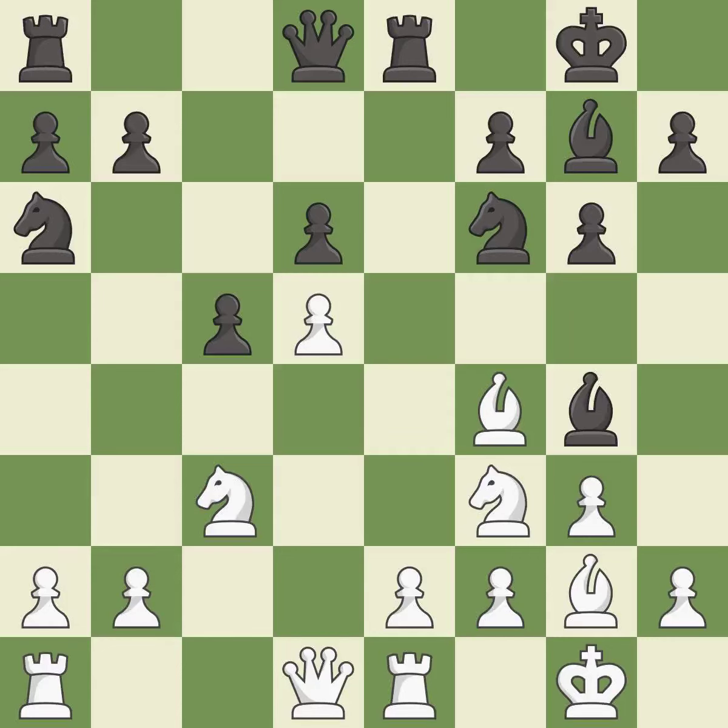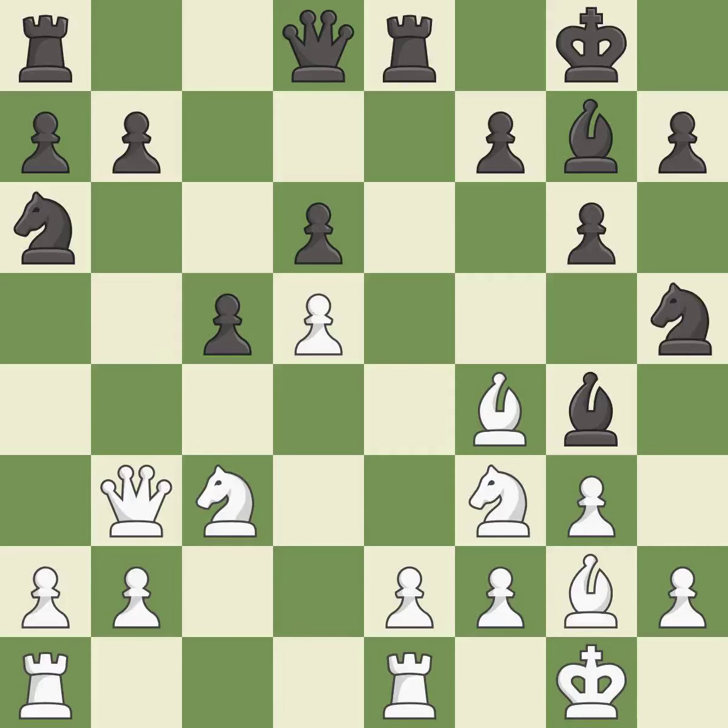Another bishop is activated by developing it off its starting square — a good move. However, the following move misses an opportunity to kick a bishop, which is a mistake, as it allows the opponent to win a tempo by threatening the queen. That is an inaccuracy. The correct approach attacks the queen, winning a tempo when it moves away — the best option.